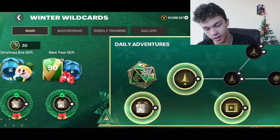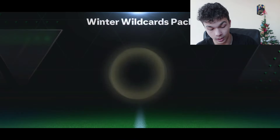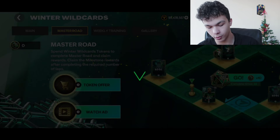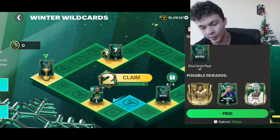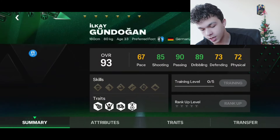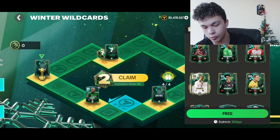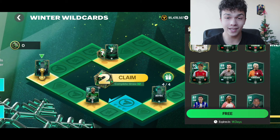Now it's time to open the Winter Wildcard milestone reward, which is the best possible reward. I completed one skill game so I can spin the dice — one more time. We are lucky! We're going to open two of those packs. We have Best, Martinez, Moore, Marquinhos, Petit, and Gyunduan — that last one would be huge for my team. Please give me something crazy, EA Sports, I really need something crazy.